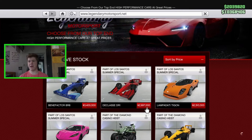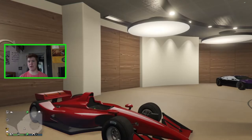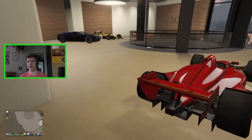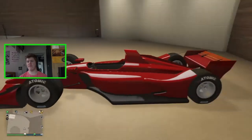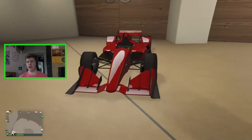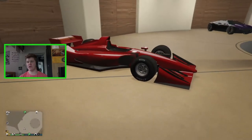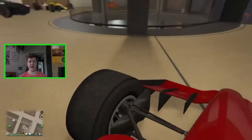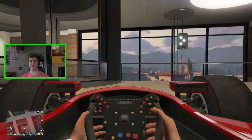The DR1 costs nearly three million dollars. It's a Declasse open wheel car which is really cool — we've not seen that before. I've already gone ahead and purchased the vehicle and it actually looks really cool. It's probably my favorite looking open wheel car we've received so far. It handles really nicely, so let's go in and see what customization we have.